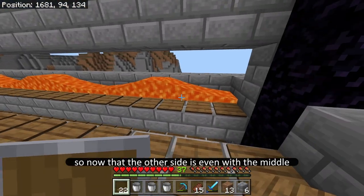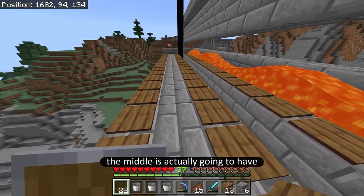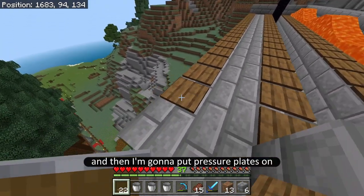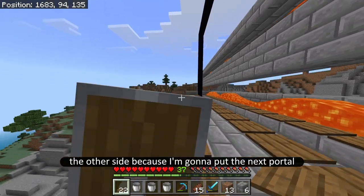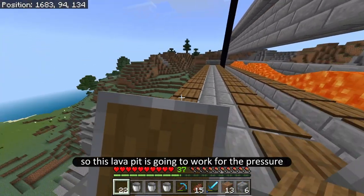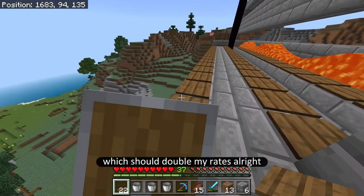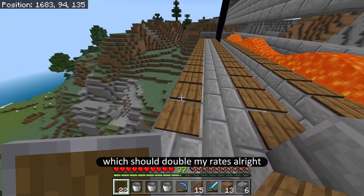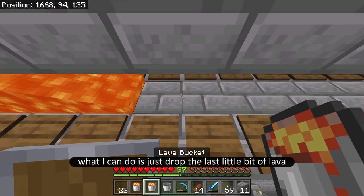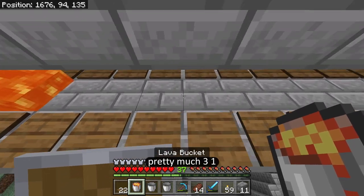Now that the other side is even with the middle, the middle is actually going to have a blank row for the lava, and then I'm going to put pressure plates on the other side. I'm going to put the next portal pretty much right here, so this lava pit is going to work for the pressure plates for both nether portals, which should double my rates. Now I'll drop the last bit of lava — it goes every four blocks pretty much.